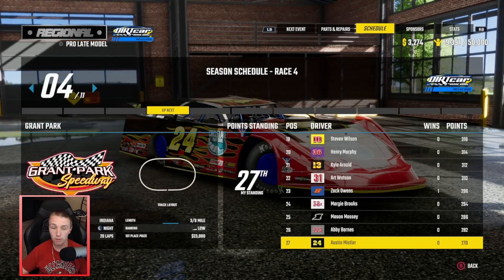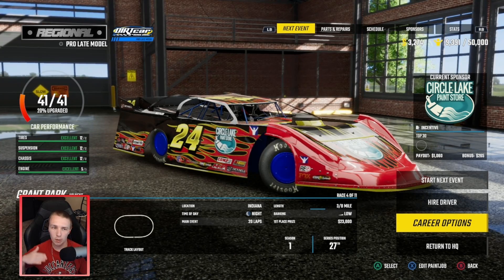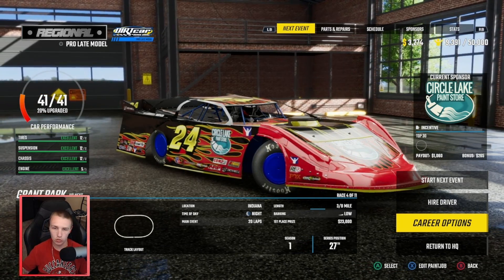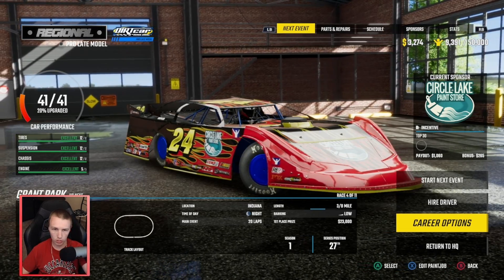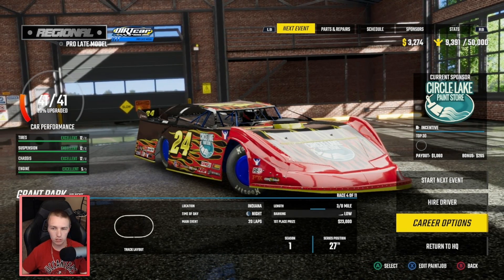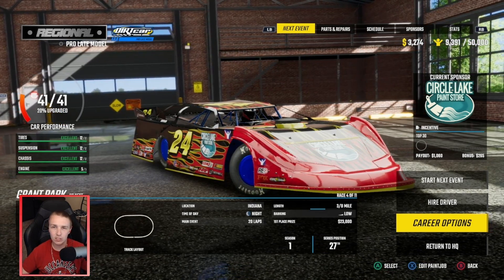Hopefully you guys are enjoying the career mode and our decision to go to the pro late models. I really wanted to try to build up some money and then throw that back into the street stock to try to win a championship there, and I wanted to get into the regional scene. I'm probably gonna move the Circle Lake Paint Store logo to the back of the car - where it's that black empty spot over the flames - I like that area a lot more for that sponsor. Hopefully you guys are enjoying the career mode. Appreciate you guys for watching as always, and I'll catch you guys in the next one.